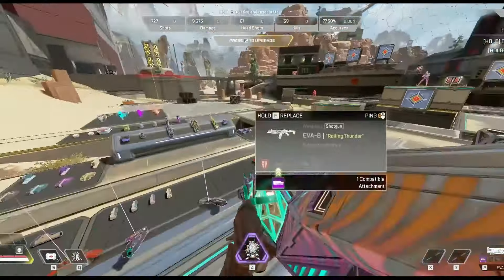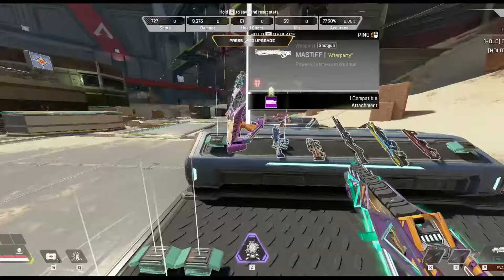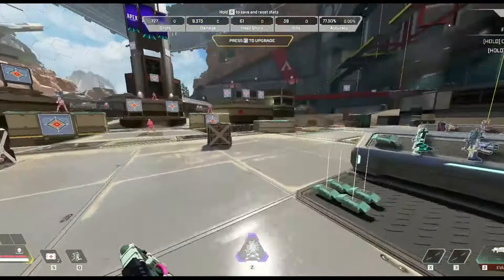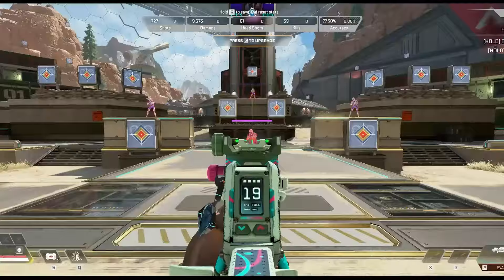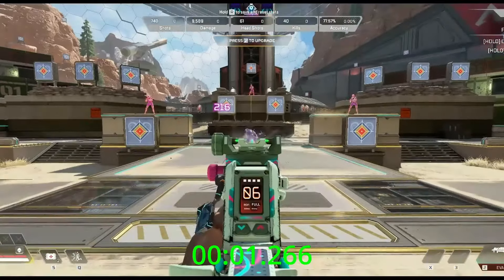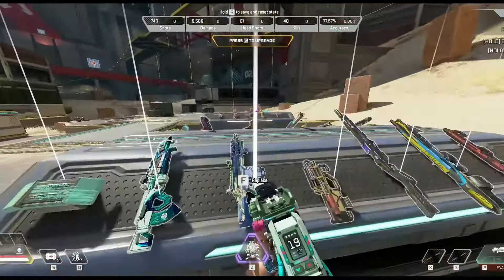Alright, that's it for shotguns. Let's go with heavy weapons now — we'll start with the Flatline, my baby, probably my favorite gun here. Don't let me down Flatline. 1.26 seconds — hell yeah! Second fastest gun, well third I guess.